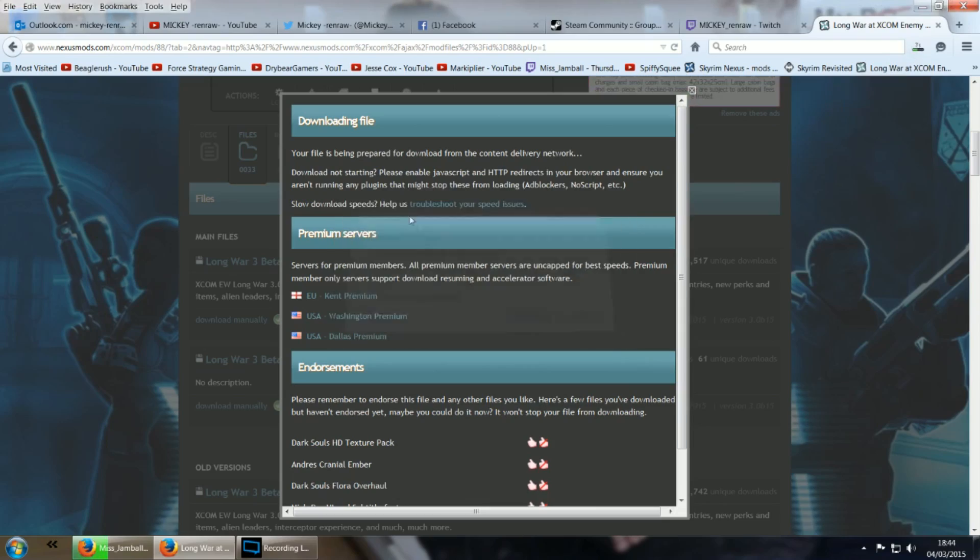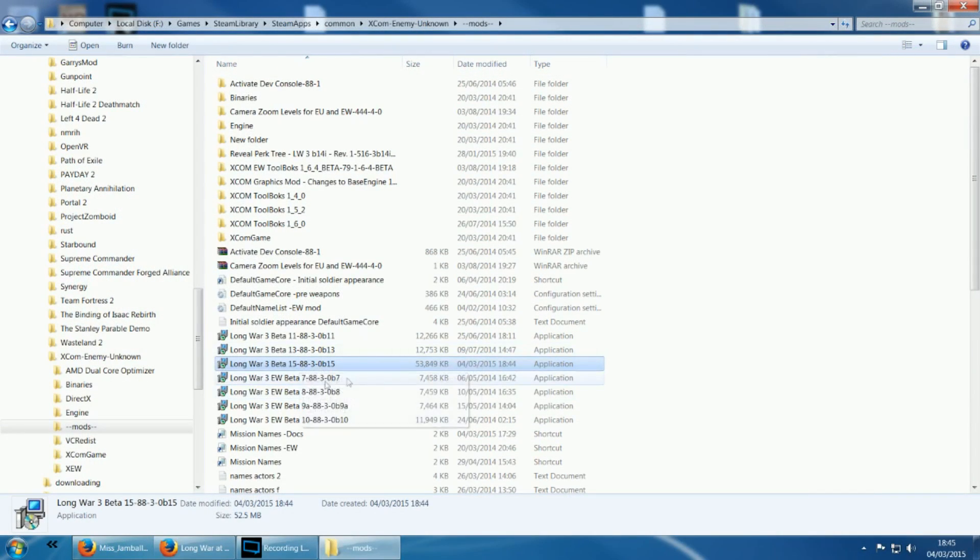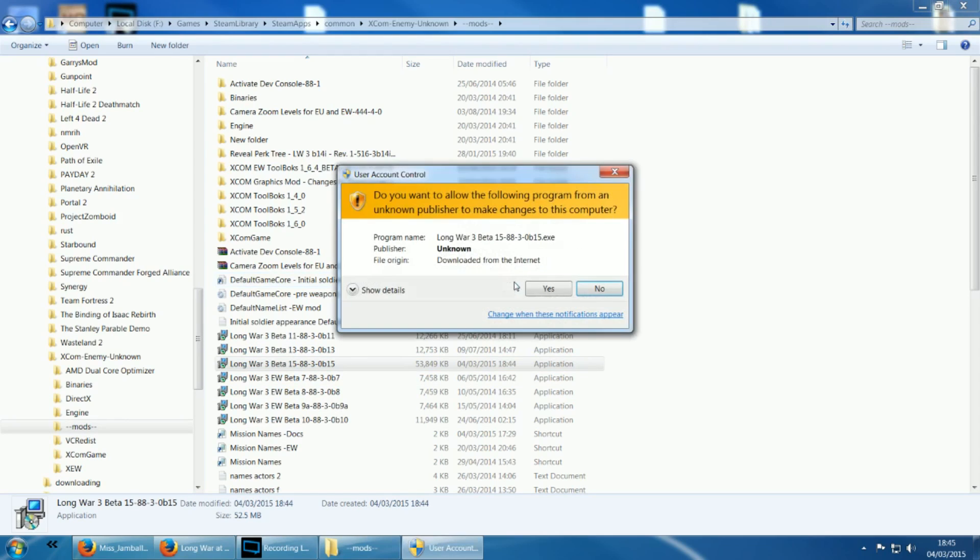Click download manually and then save it to your computer wherever you usually download files. Or in my case hoard files, as you can see here. Wow, beta 7 — I'm surprised I don't have any older than that. Anyway, open it up.